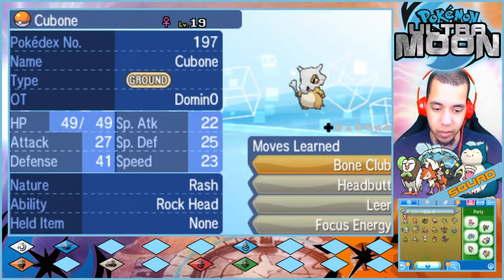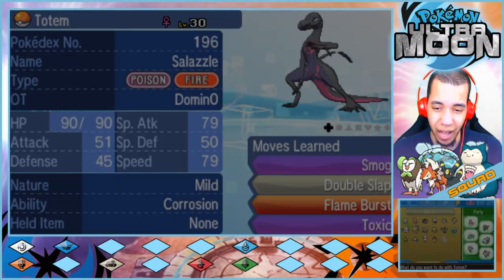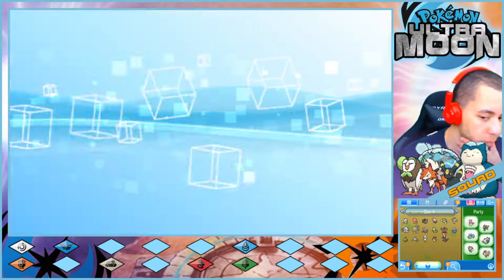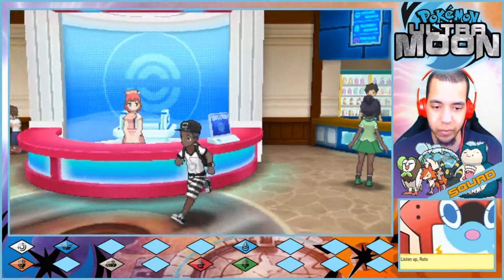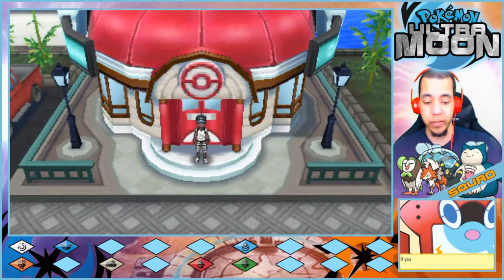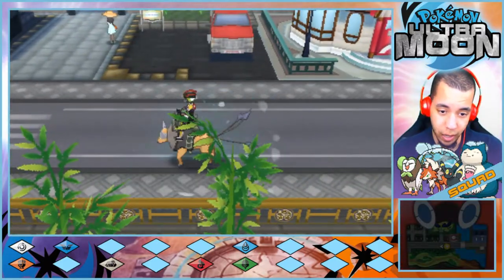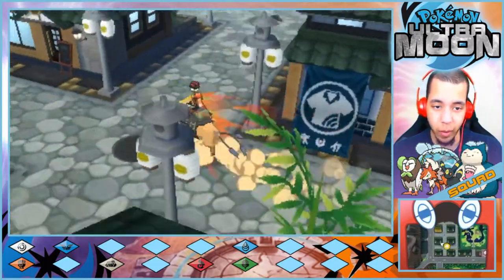It's gotten to the point that I haven't complained about anything in this game. Anything. Look how big this is — it's Mild. I don't even know what that does. Its moves are Smog, Double Slap, Flame Burst, and Toxic. That's a little rough. Rotom, finish talking please so you'll shut up. All right, let's head on. I'm letting Rotom trigger me again.